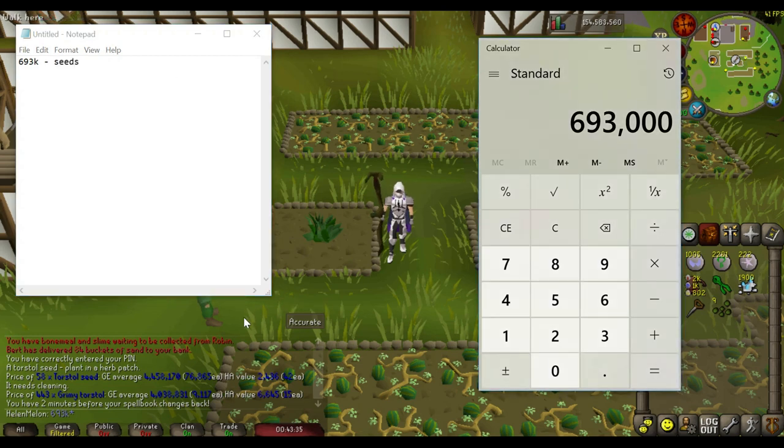On the revenue side: grimy Torstols are 9.1K each, and on average I get about 10 herbs per seed. So 10 herbs times 9 seeds is 90 total herbs, times 9.1K each equals 819,000 GP in herb value per run.